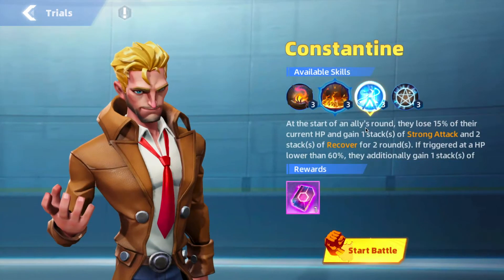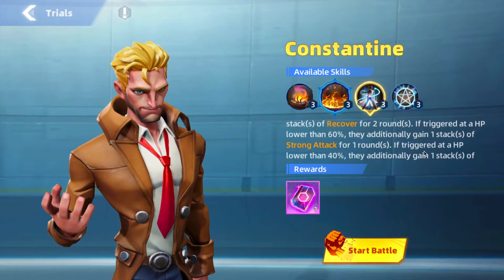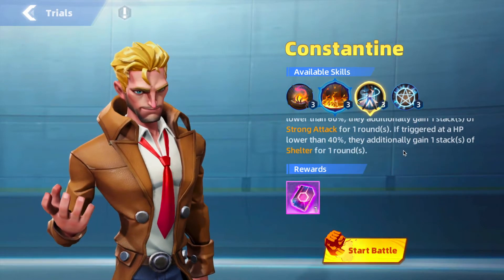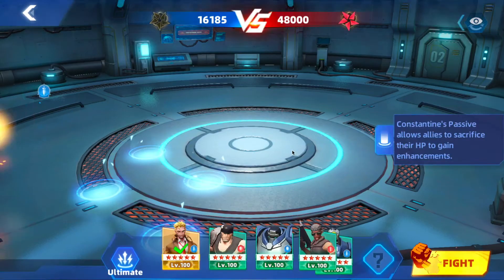His foresight ability: at the start of an ally's round, they lose 15% of their current hit points and gain one stack of strong attack and two stacks of recover for two rounds. If triggered at hit points lower than 60%, they additionally gain one stack of strong attack for one round. If triggered below 40%, they additionally gain one stack of shelter for one round. This helps him do more damage and stay alive longer — he kind of plays with losing life and gaining it back for both himself and his team.